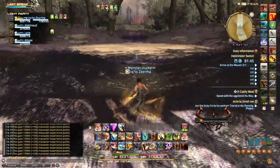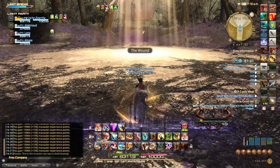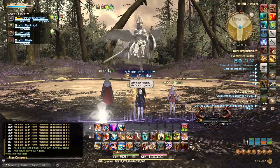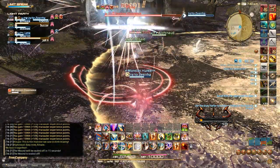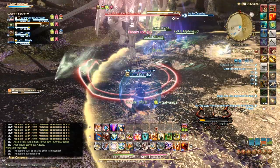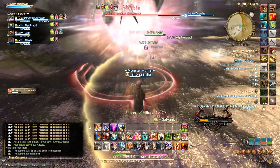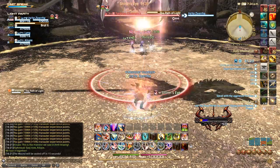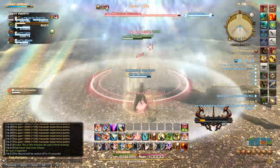After you fight a larger group of the scorpion type sin eaters you're going to run into the first boss of the dungeon, Forgiven Dissonance. Pillory is your standard tank buster — a lot of single target damage on the tank — so pop a cooldown to help your healers out. Pathlight is another standard boss move that does party-wide AoE damage, so healers get your AoE heals ready.